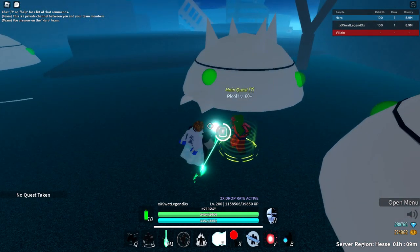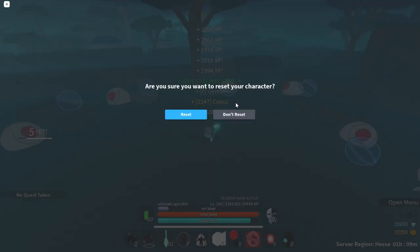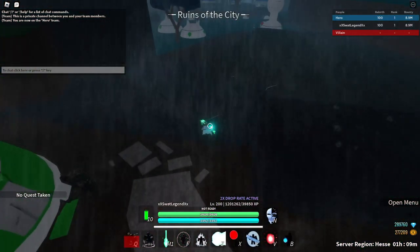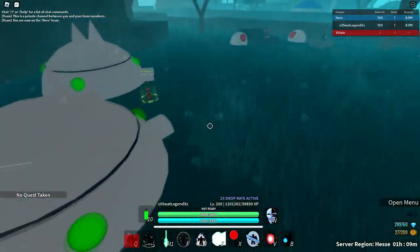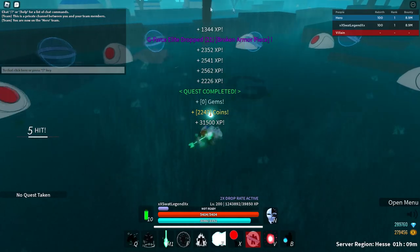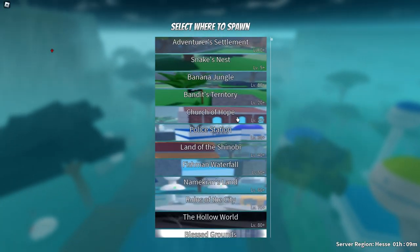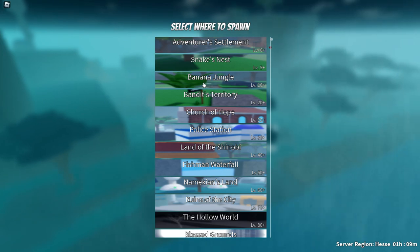One of the best spots you can grind would be here — there are five enemies. Every single enemy gives you a chance to drop a broken armor piece. Broken armor pieces sell for 25 gems each. It dropped me 21 broken armor pieces. Since I'm rebirth 100, I drop 21. If you're rebirth 1 you drop 1, rebirth 5 you drop 2, rebirth 10 you drop 3, and so on.